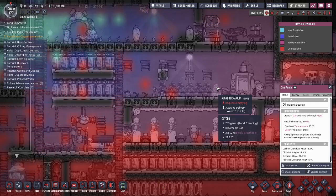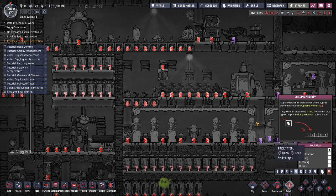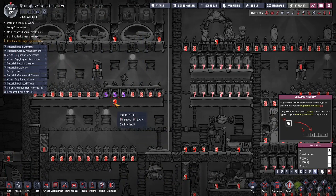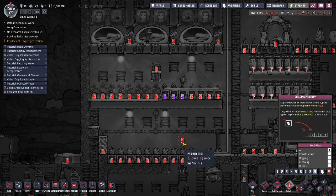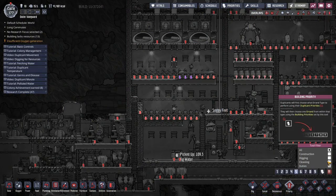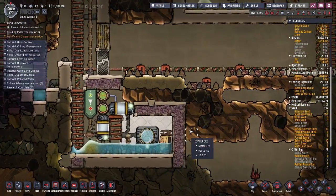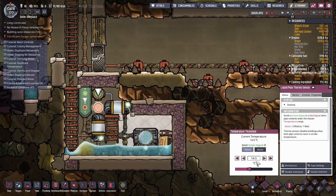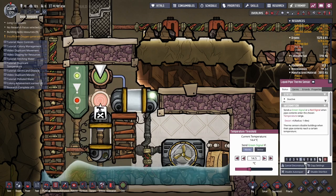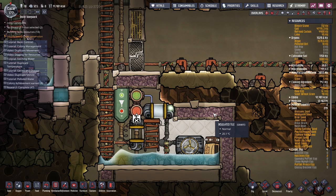What are you complaining about? Air pressure. Frack, right — that was a thing that was happening the whole time. I need to maximize the oxygen generator. And also deconstruct that. Last little bit — perfect.